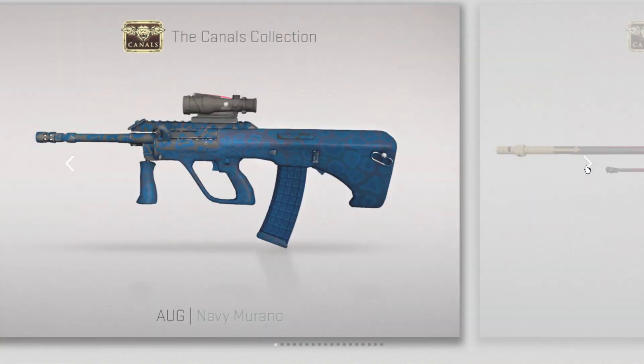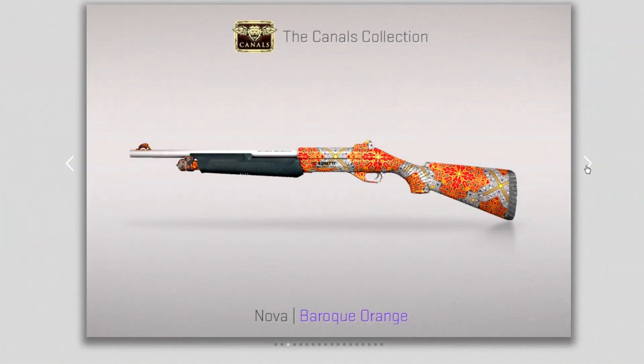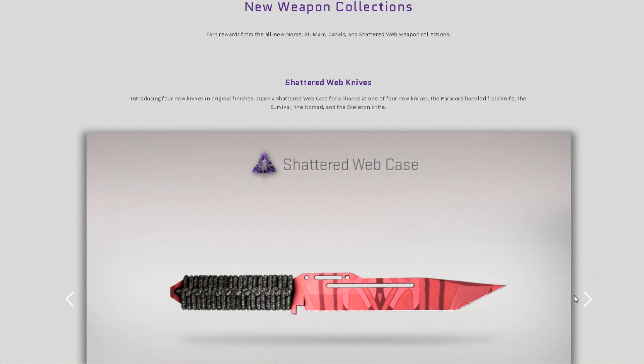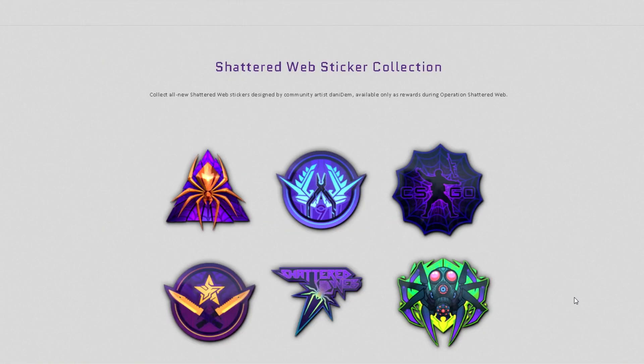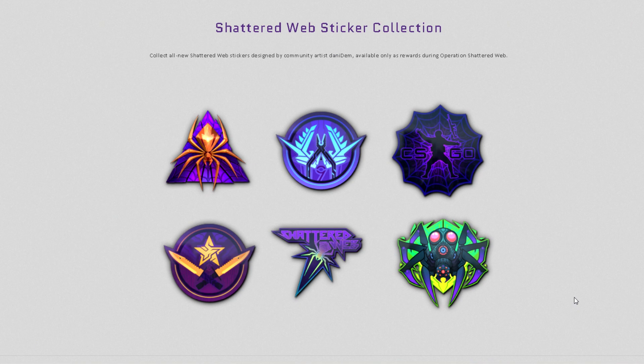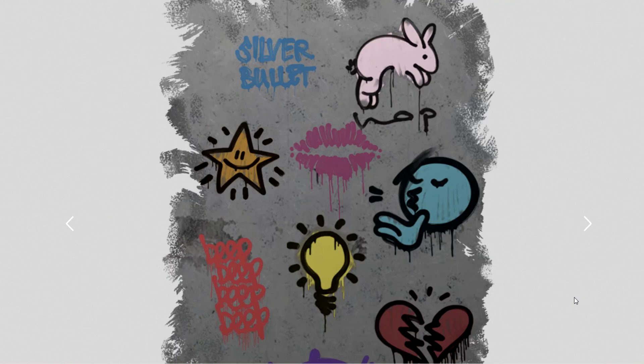They split it well this time — many skins were given. You also have the new Shattered Web sticker collection. The best part: collect all new web stickers designed by community artists, available only as rewards during the operation. There is still some sad news coming, but you also have new graffiti — I'm going to skip that.